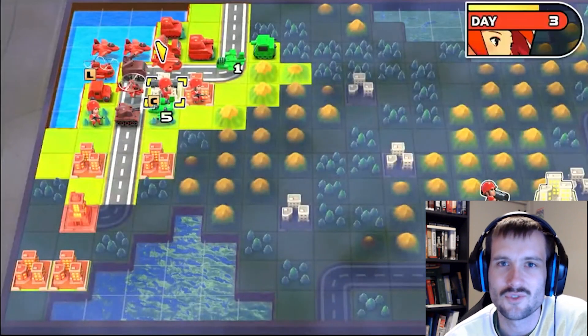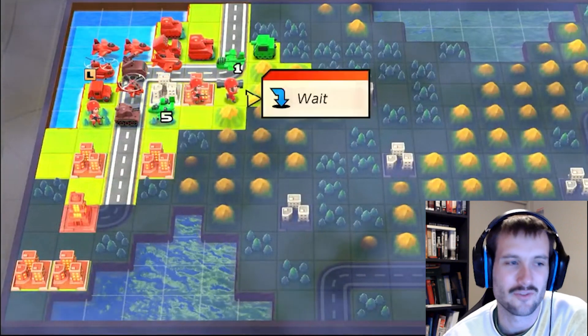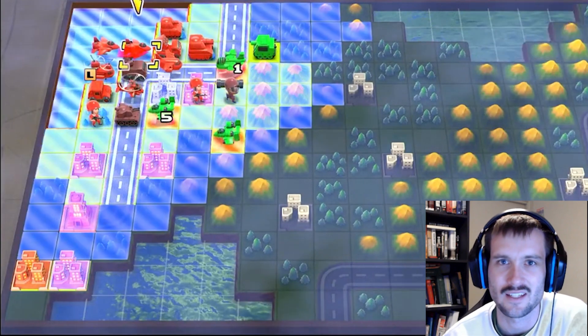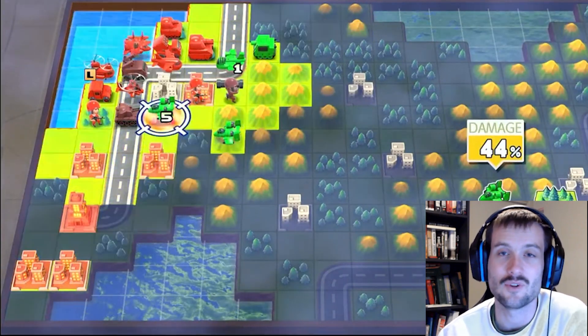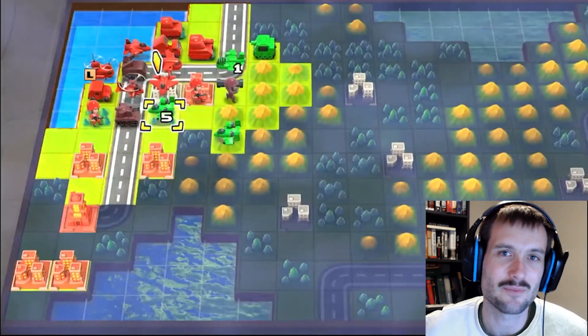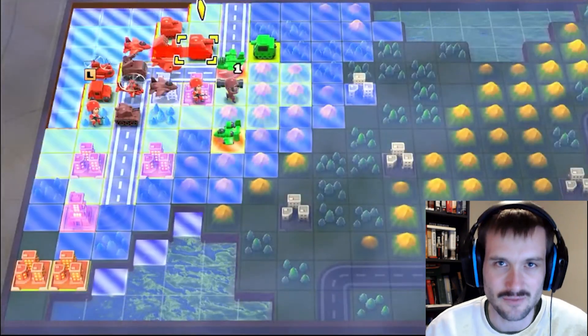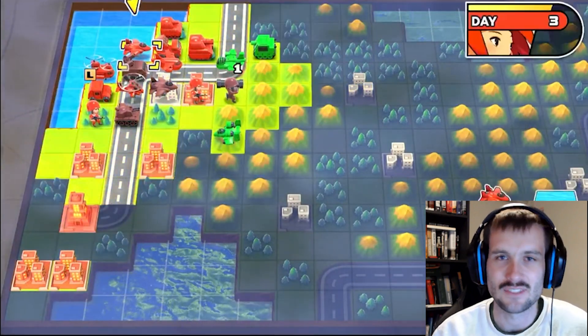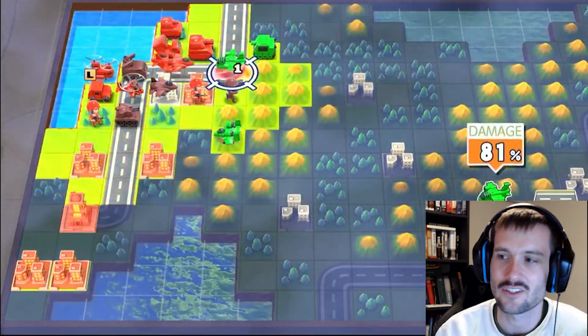Rivals was originally a secret mission that unlocked after the final mission of the Advance Wars 1 campaign, and only when certain criteria were met during the campaign. You essentially had to play as Sammy for each of Eagle's missions during the original Advance Wars 1 campaign, and that would satisfy the conditions to unlock the secret Rivals mission after the final mission.